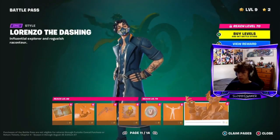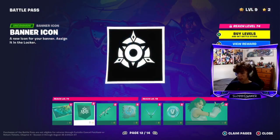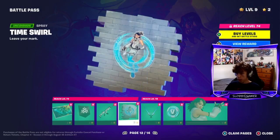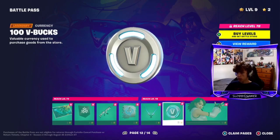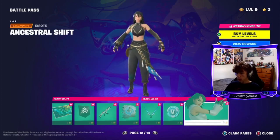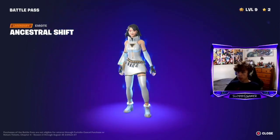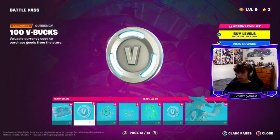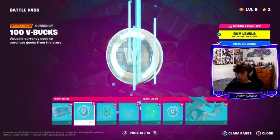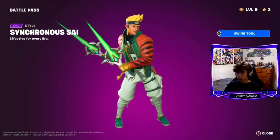Lorenzo, another style. Then we have a loading screen, a banner, wrap, spray, pickaxes - they're pretty cool, they look good. Then you got the V-bucks and a skin - I actually like this skin. Oh, it's another style for her, I never paid attention to that. Loading screen, V-bucks, back bling, pickaxes. So far it's better than last battle pass.